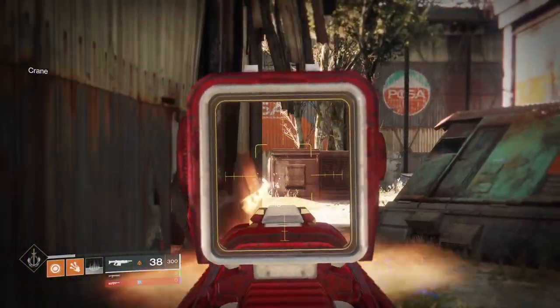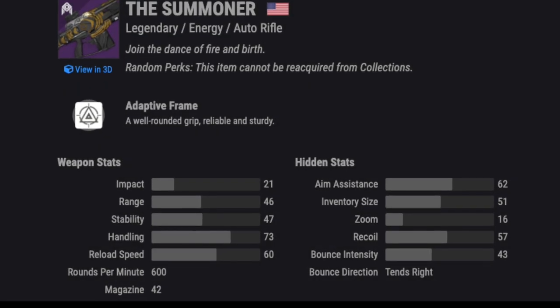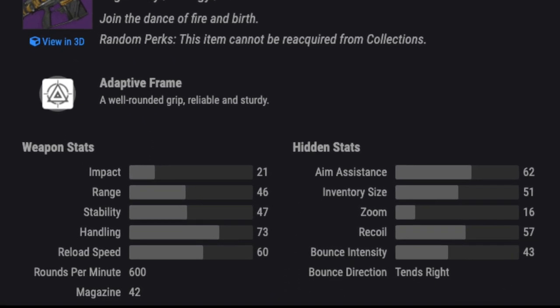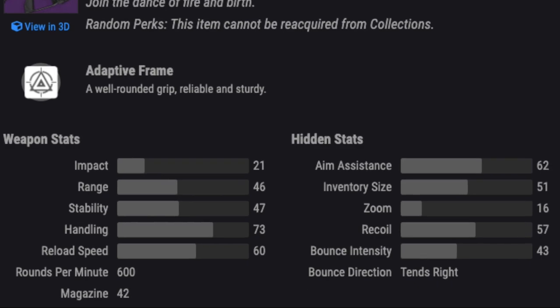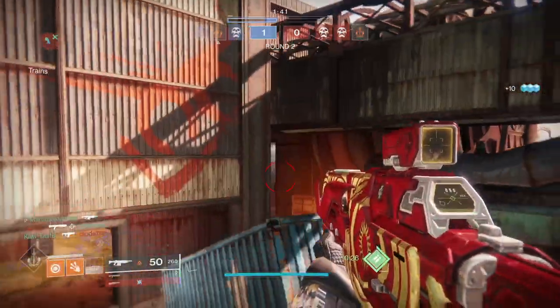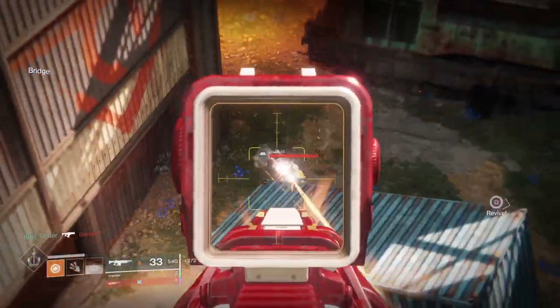Summoner is damn good because it checks a lot of boxes that the best autos do. It's a 600 RPM reliable and sturdy adaptive frame with good handling, reload speed, aim assist, and recoil direction. This thing is good on its own but starts making magic when you throw perks towards range and stability — it can end up being a straight up laser beam.